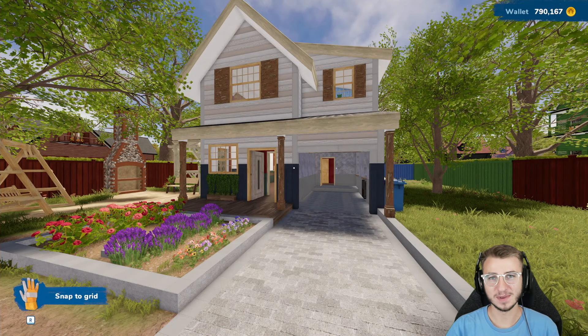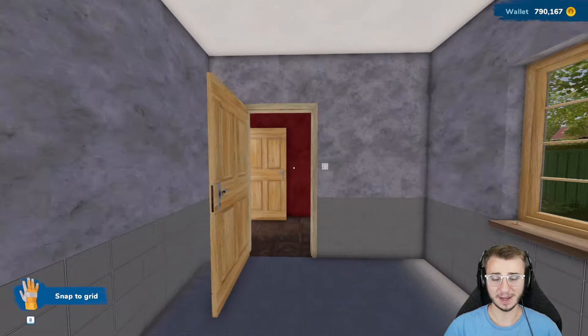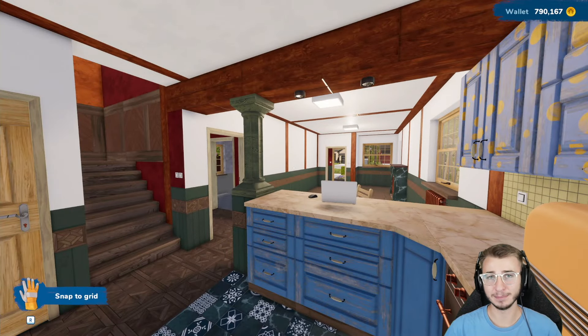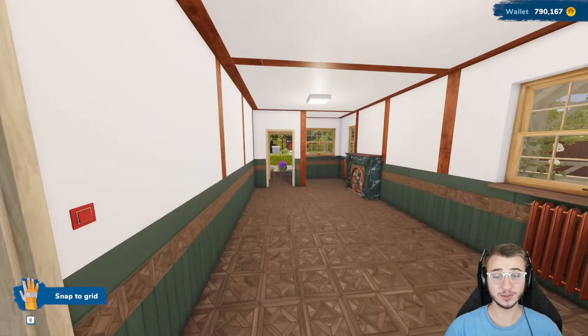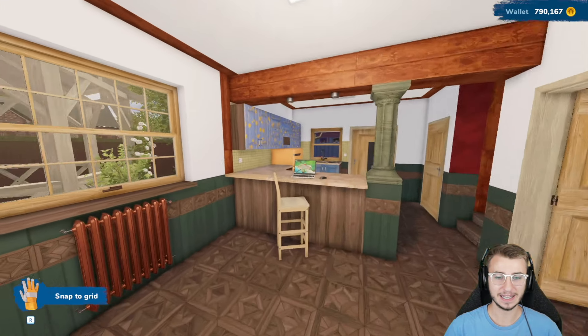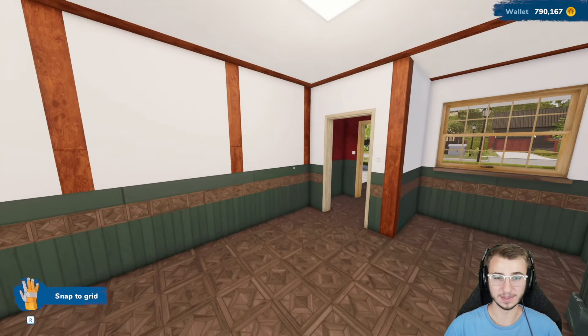What's up guys, welcome back to House Flipper 2. If you're enjoying this series, make sure to leave a like on the video. Today we're doing something we've all been waiting for — finally renovating the house that we're standing in right now and getting it put up on the market. We did try to do this a while back but it wasn't possible to sell this property. Our first order of business is going to be on the main floor, starting with the living room.